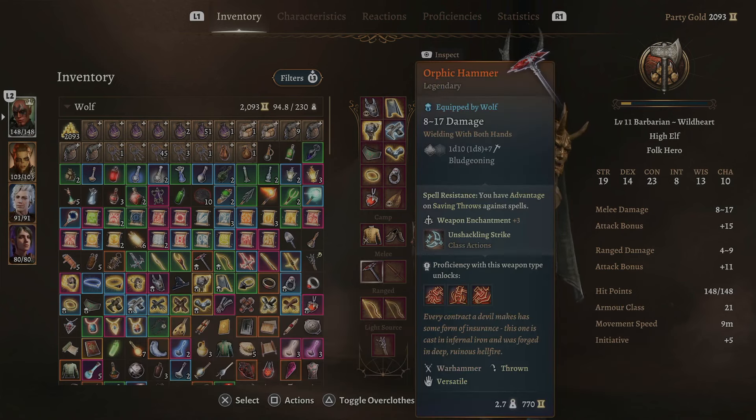You get the Orphic Hammer at the House of Hope, and you can see right here it is a legendary weapon. Now what makes this weapon so very unique is not that it does great amazing damage — it does okay damage. You can see right here: 8 to 17 damage with my Barbarian at level 11.